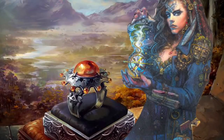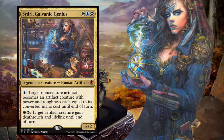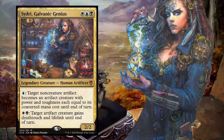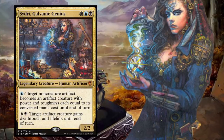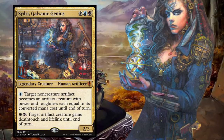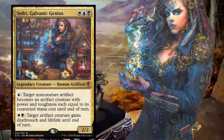Sidri, Galvanic Genius is a three-mana 2/2 Human Artificer in Esper colors. For only one blue mana, Sidri can turn any non-creature artifact into an artifact creature with power and toughness equal to its converted mana cost. For only one white and one black, you can take things a step further and give any artifact creature deathtouch and lifelink until end of turn. Today I'll be showcasing how you can get the most out of Sidri on a fifty-dollar budget.